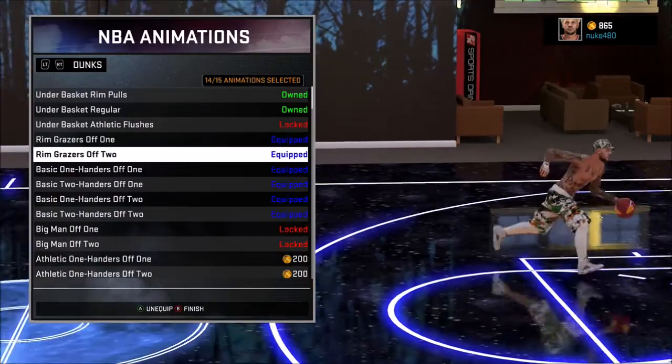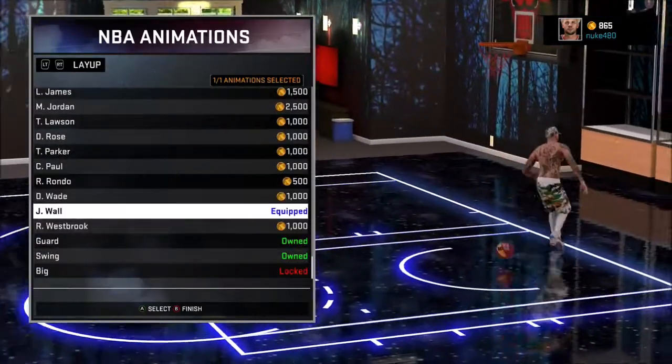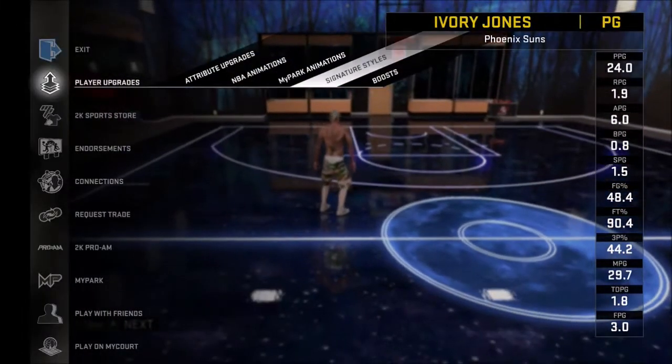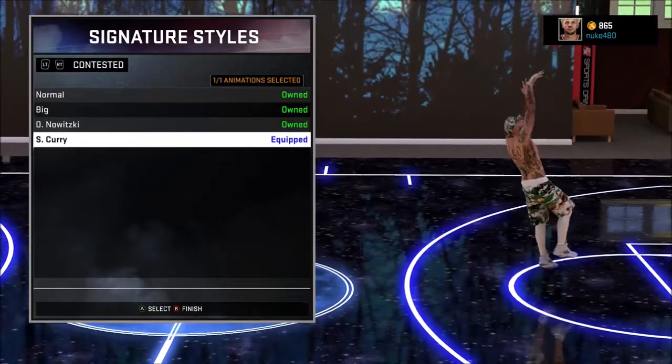Free throws don't really matter. For the layup package, go use the John Wall one. I know a lot of people use Curry, but even if you got a high layup rating, sometimes that stuff will miss because he shoots it too high. So I just picked a lower, easier, contested layup.